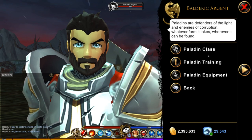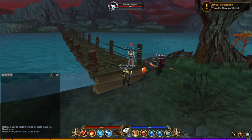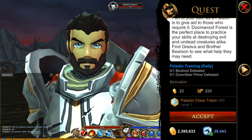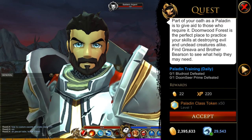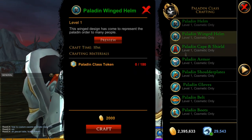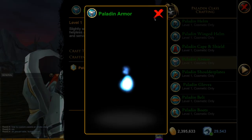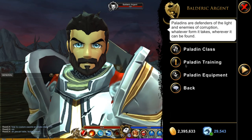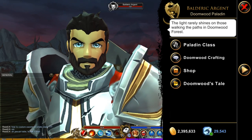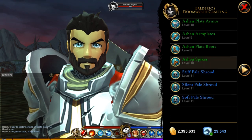This is where you can get your paladin class and do all the missions to actually get the tokens, along with the paladin items like the chest piece and stuff — that hasn't changed from the previous update. He will have a few quests you can do.